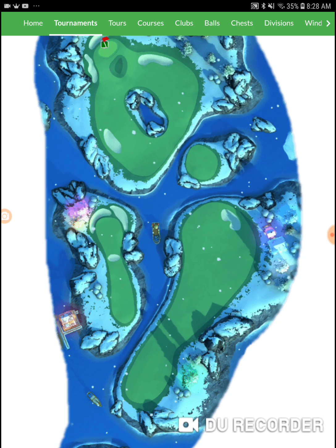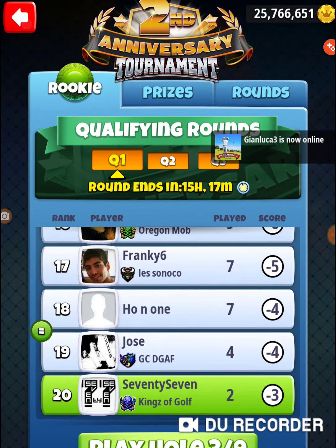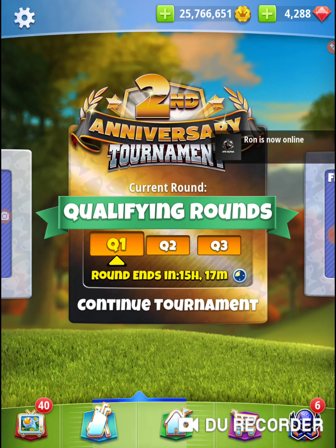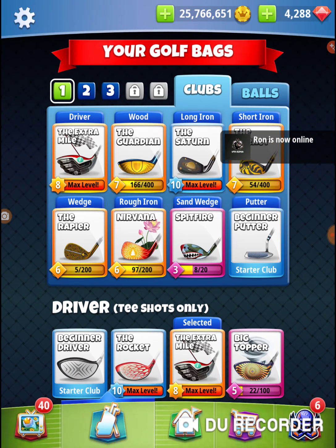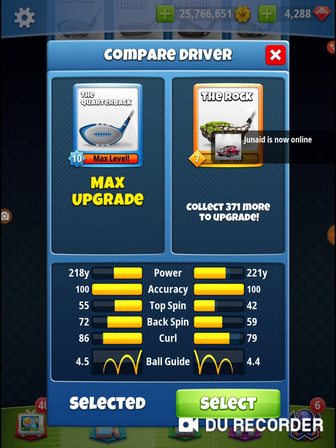We're going to come at it with our sniper and do a 1.1 per ring adjustment with the sniper. Let's go back into the game and make sure we have a rock bag. We have a quarterback here — 221 — and that will be the one.